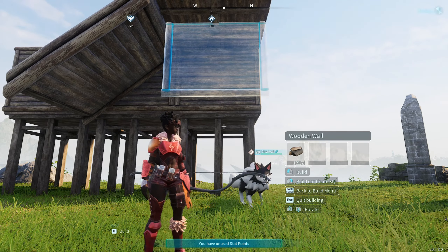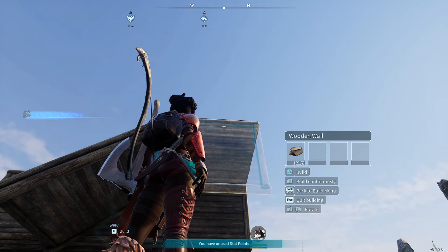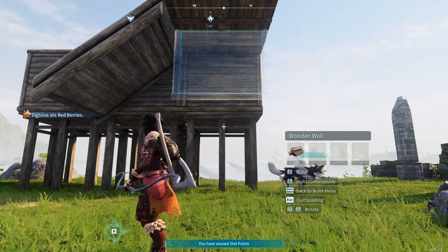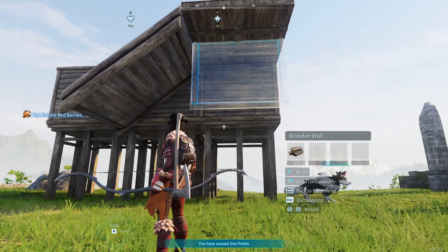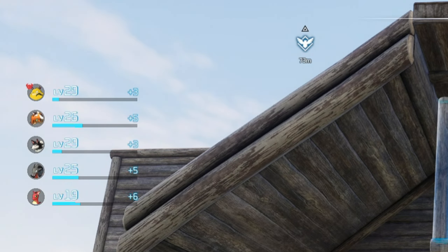Now as you can see right here, the wall is in the center, but you should not be able to build there. If you go to the edge, that's where you should be able to build, but as you can see we can build in the center, which is weird. And if you build there it's not going to build — it's just going to drop the item on the ground.